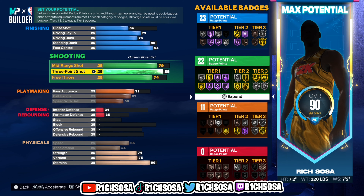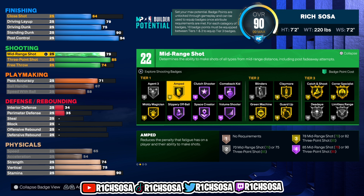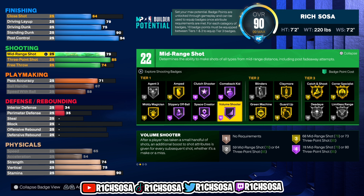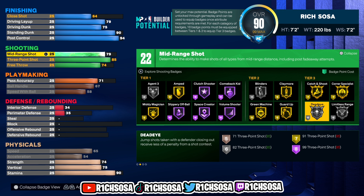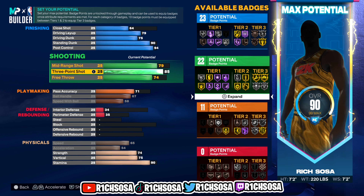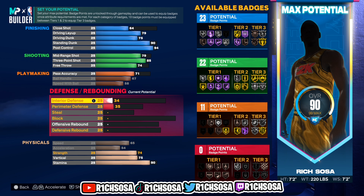Let's check out the shooting. I'm gonna go 79 for mid-range, 85 three-pointer, with a 74 free throw. I wanted to make this build to where we're able to take it into any game mode. For Tier 1 we get Agent 3 on Silver, Gold Amped, and we're also able to get Gold Mini Magician, Space Crater and Volume Shooter both on Hall of Fame. Tier 2 gives Green Machine on Gold. For Tier 3 the main badge I'm looking at is Dead Eye on Silver as well as Limitless Range. What I did was take Bub's exact stats and upgraded them to my own liking to play more like him.